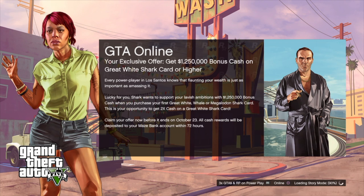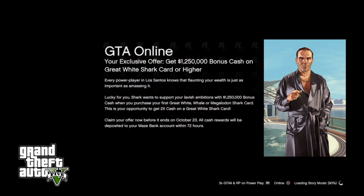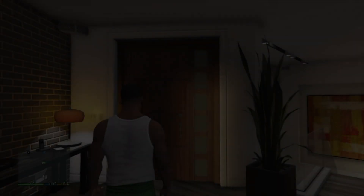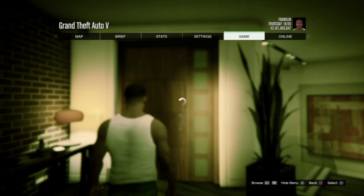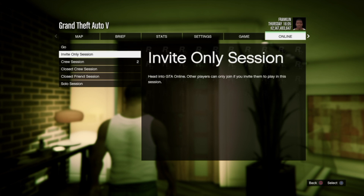Once we get the save, we're gonna load it onto our PlayStations. Once we have the modded save loaded, we're gonna go into Story Mode, and from Story Mode we're gonna go Options > Online and enter an invite-only session.